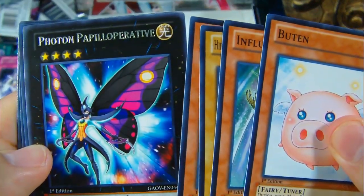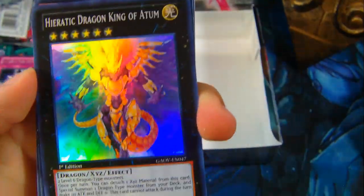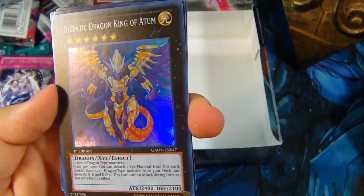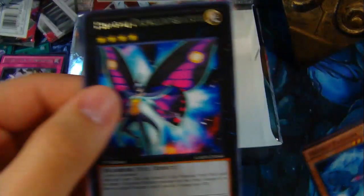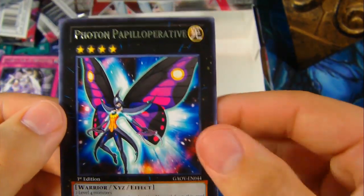For the final pack from this amazing Galactic Overlord First Edition Booster Box: a Photon Papilloporotiv — and oh baby, a Heretic Dragon King of Adam! There we go! The last pack too — I was hoping to get one of these guys. Sweet, goes right into my Dragon deck. Awesome. Heretic Dragon King of Adam. Let me try and say this name one more time — Photon Papilloporotiv. I am probably killing that name horribly and I apologize.